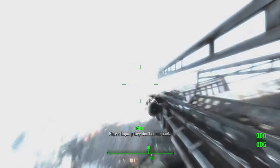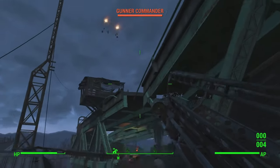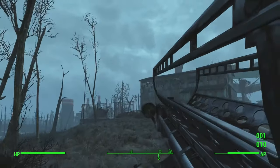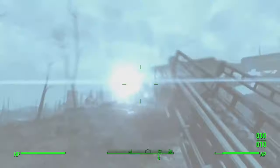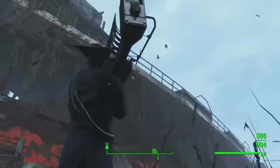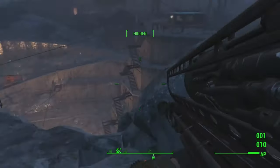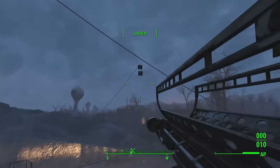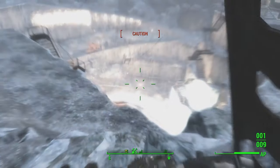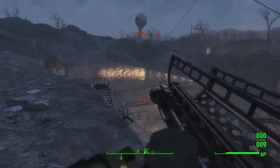So starting off, we've got the unique Fat Man known as Big Boy, specifically when altered with the experimental MIRV modification. Big Boy is the unique Fat Man you can buy from Arturo in Diamond City Market, and what it does is fire two projectiles at once. You literally fire off two mini nukes for the price of one, causing heaps of damage and obliterating your foes. It's super effective for any Heavy Guns Demolitions character, and it literally has the highest damage potential for any single shot in the game.